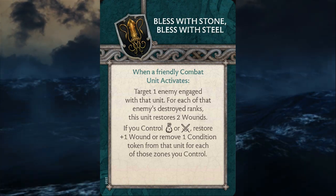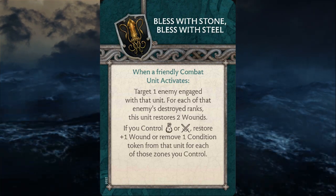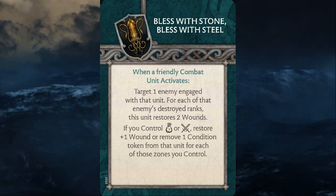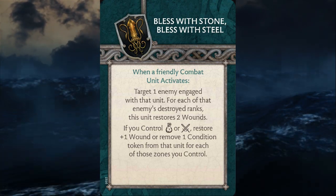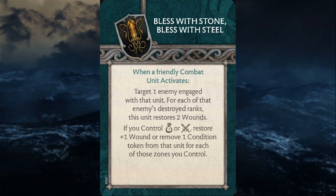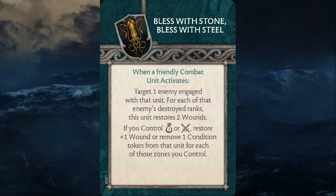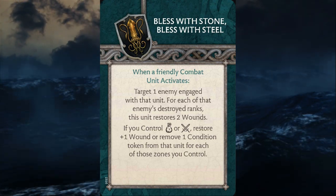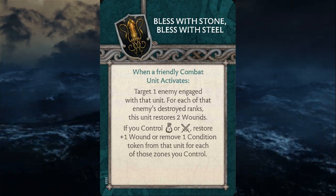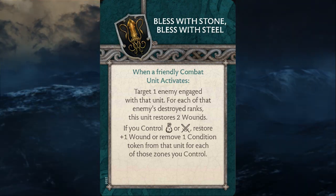Controlling the coin or combat zone — typically you're going to control one of these two, because early game your opponent's going to take one and you'll probably be taking the other since you'll be healing or fighting early. Not only does it potentially get you back another wound, but if your opponent is using condition tokens to lessen the effectiveness of your army through something like weakening, this is your innate chance within the tactics deck to remove those. Bless with Steel is another great rubber band card that really works into the idea that the Greyjoys can control the tempo of the game.